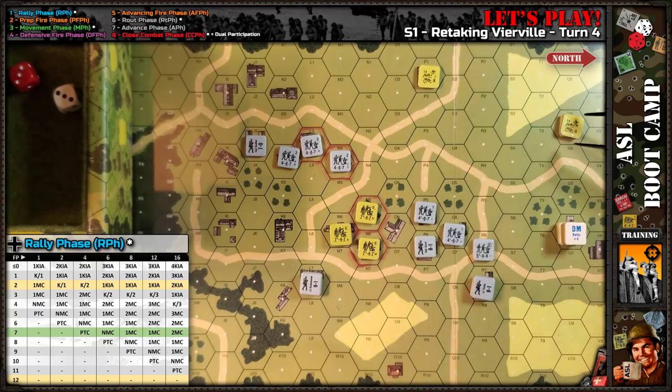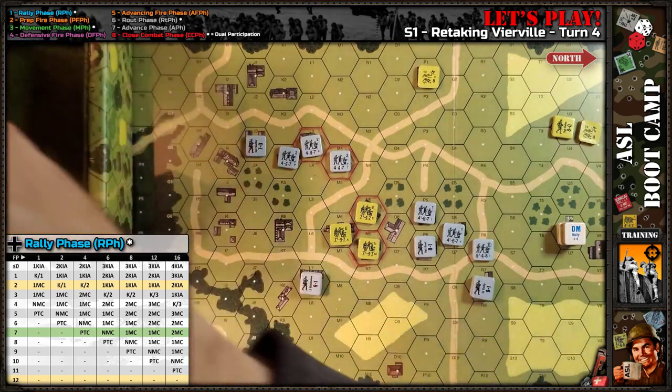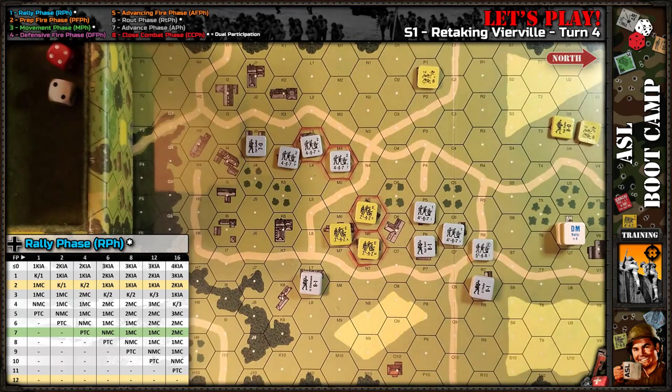Up here, he cannot self-rally on one unit during the German's turn, so I'll just take DM off and try to rally this guy. He was not under DM — I must not have fired on him — so I only needed basically a nine with a minus one modifier, and they rallied as well. I can't believe I didn't put them under DM.